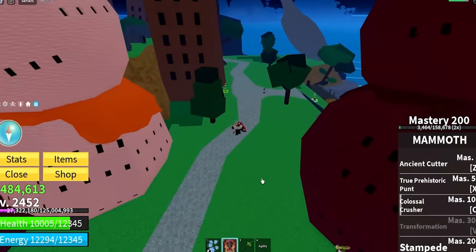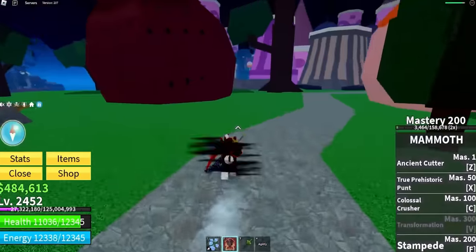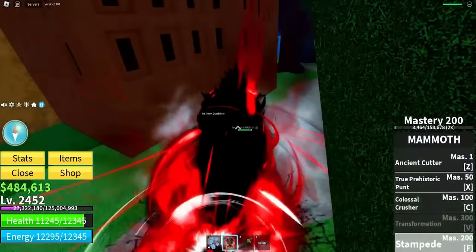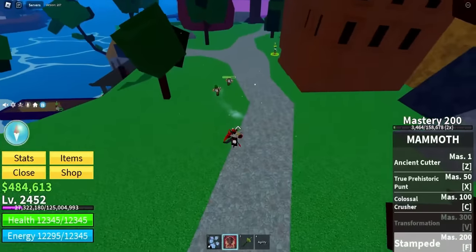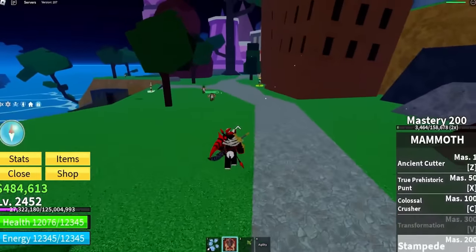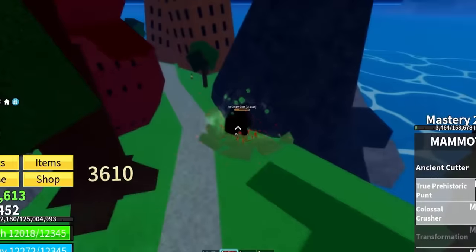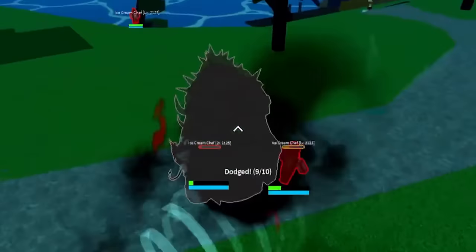After a little more grinding, I got Mammoth fruit to 200 mastery, which means we now have another move unlocked called Stampede — I'm assuming this is our movement ability. We hold it down and get an aura, then let go and we just rammed into the NPC — 7k damage. If we just tap it, we do a slight ram. A lot of these Mammoth moves are just ramming moves — we're doing what's known in nature and just ramming our opponents. That is actually so OP.